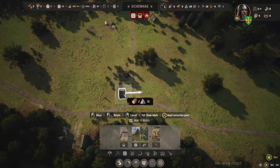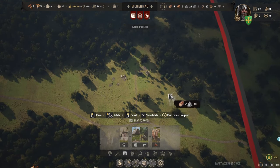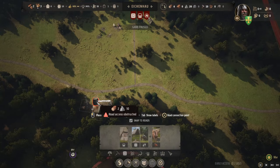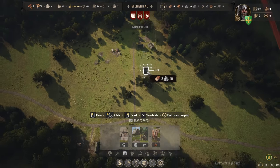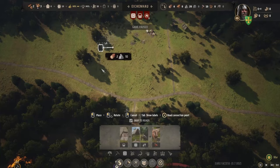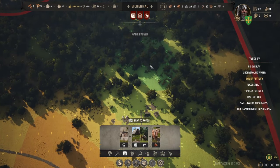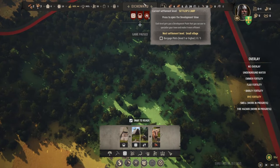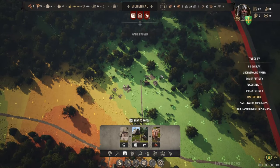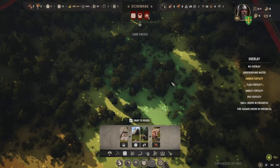We'll want a granary — I think that'll be closer down here. Let's pause for a second and plan out our town, just to a degree. We have some food down here, some industry up here. I think our town will be over here, but again we should be checking emmer fertility. So this is definitely going to be farm zone. We have lots of rye fertility as well.